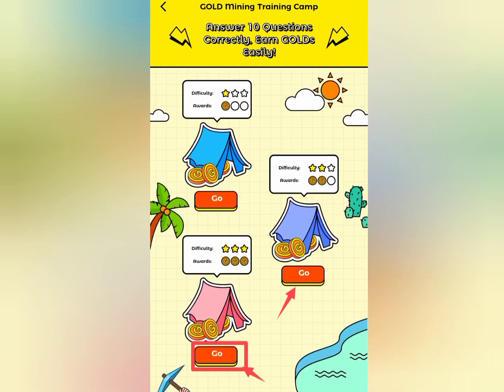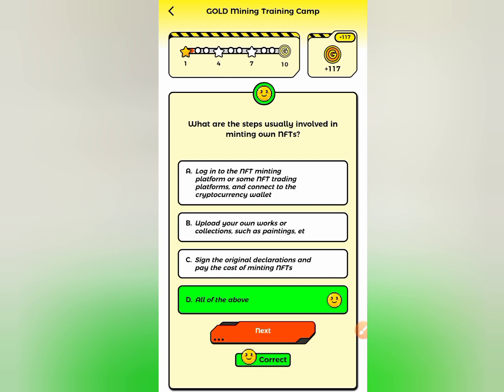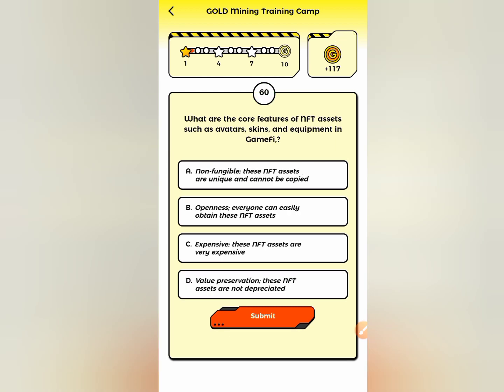The first one is easy to answer, the second one is kinda difficult, and the last one is difficult. So click on the first one and then answer the questions correctly to earn points. For the sake of time, I won't complete the quiz, so let's go back.